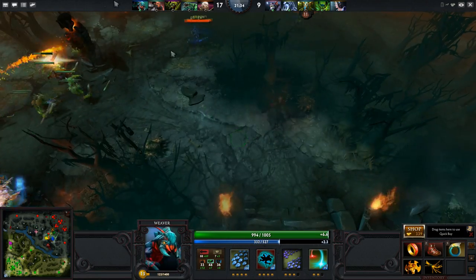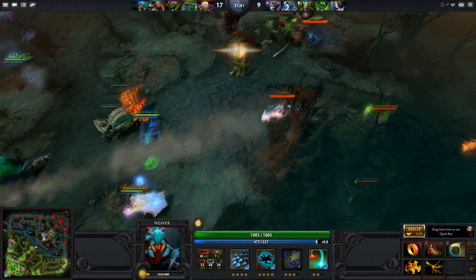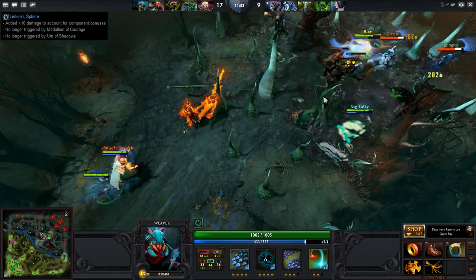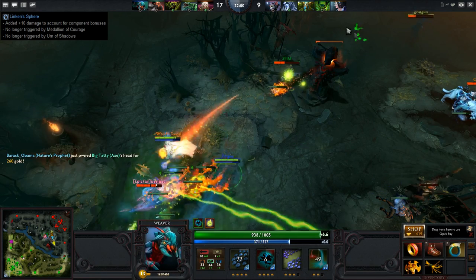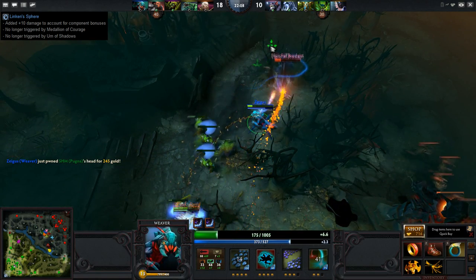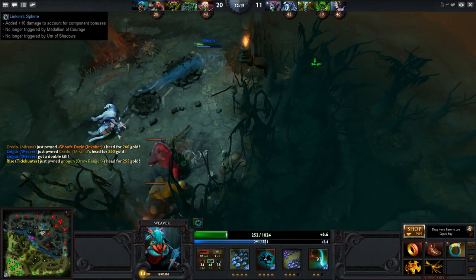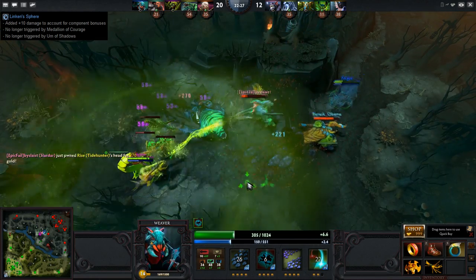Now that we've gone quickly through those, we're going to hit up the last few existing items which have more significant changes and bigger impact on the game. Linken's Sphere is the first of these. They added plus 10 damage to account for component bonuses previously lost, and it's no longer triggered by Medallion of Courage and Urn of Shadows. This is actually a huge buff — what made it a poor choice was that it could be countered by items costing less than a thousand gold, and with that no longer being the case, this item got significantly better.